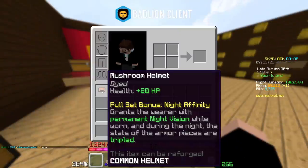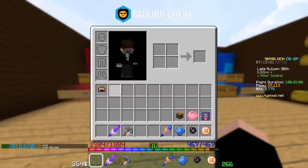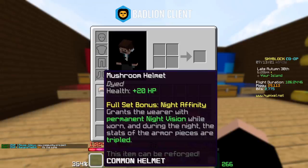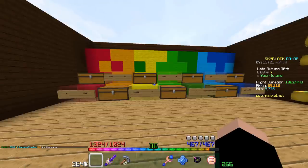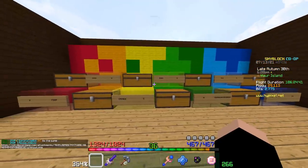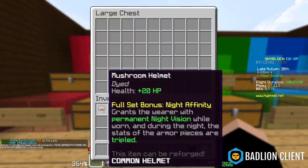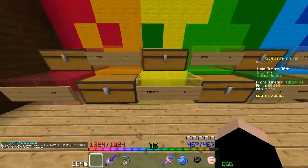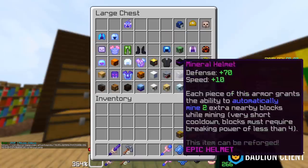Mushroom armor is a pretty decent set — it's crafted with 24 regular mushrooms. It's actually fairly helpful if you enchant it with Growth, because during the night it will double everything on the armor piece. You can put the Titanic Reforge on it and survive some of the fire trials. It's probably going to be your first serious armor after Leaflet, so I'd put it at a C for cringe — it's not that great.